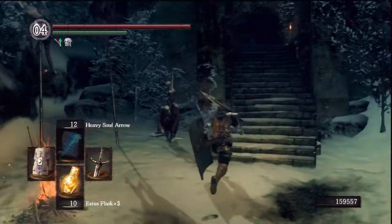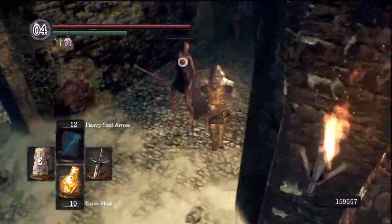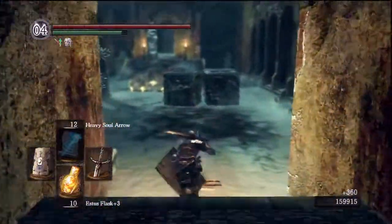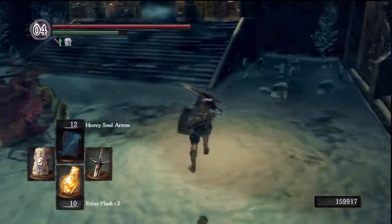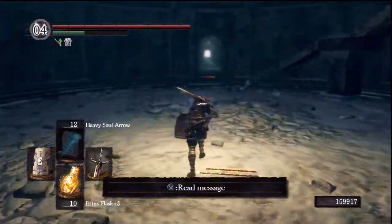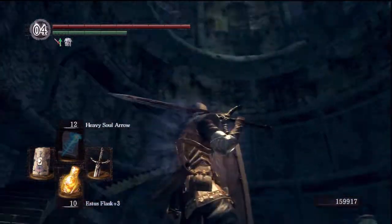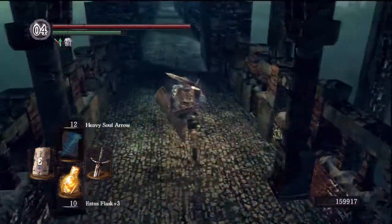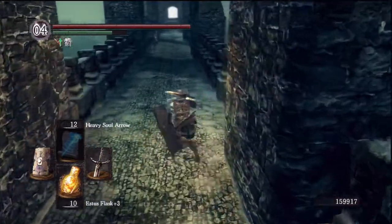I'm probably gonna edit this bit out, but if anything interesting should happen on the way — like if I'm invaded or something — I might show you that. But it's not very far, so I'm probably just gonna show you all of this. Here we are, this is the gate to the boss and I've pretty much showed you everything in this map — quite a lot of secret stuff. We're very close to the boss now, so not much else left to do here.